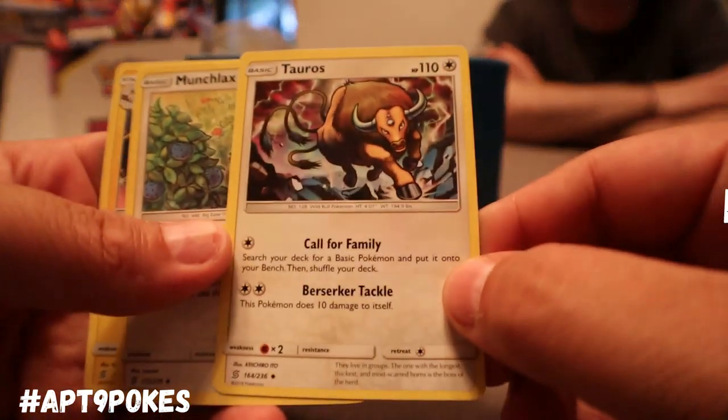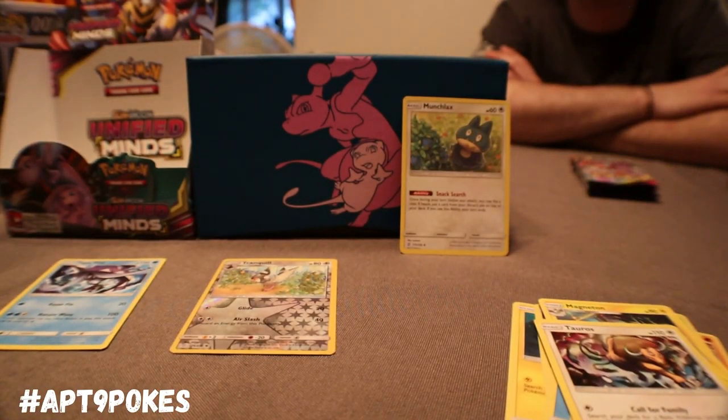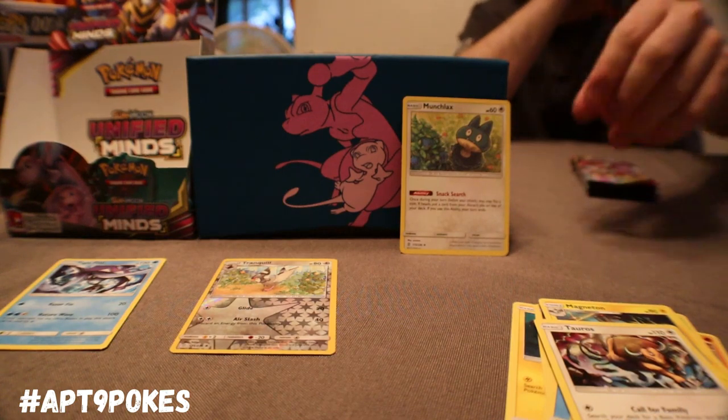Energy. We grab the Tauros, Munchlax, we get that guy up there, and Magdan. Not bad. We'll have energy there.